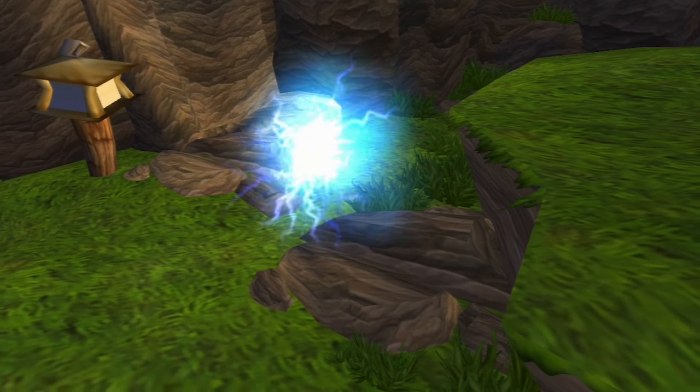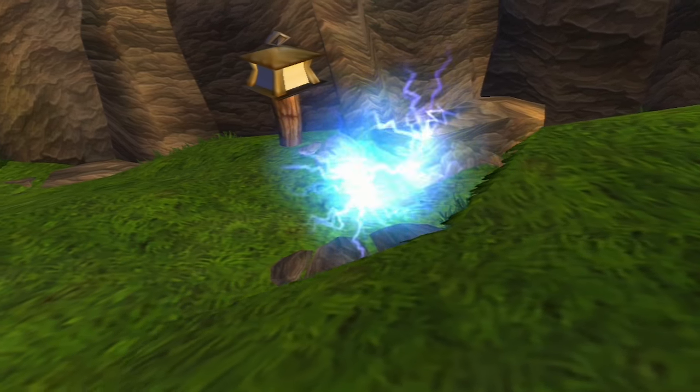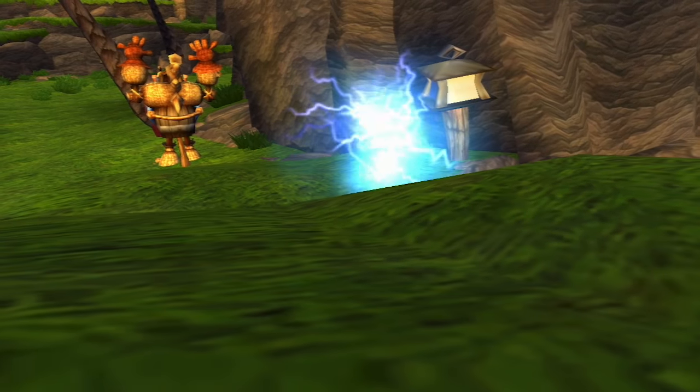Blue Eco, which contains the energy of motion. Blue Eco allows you to run fast, break boxes, and even activate some precursor artifacts when you get near them.